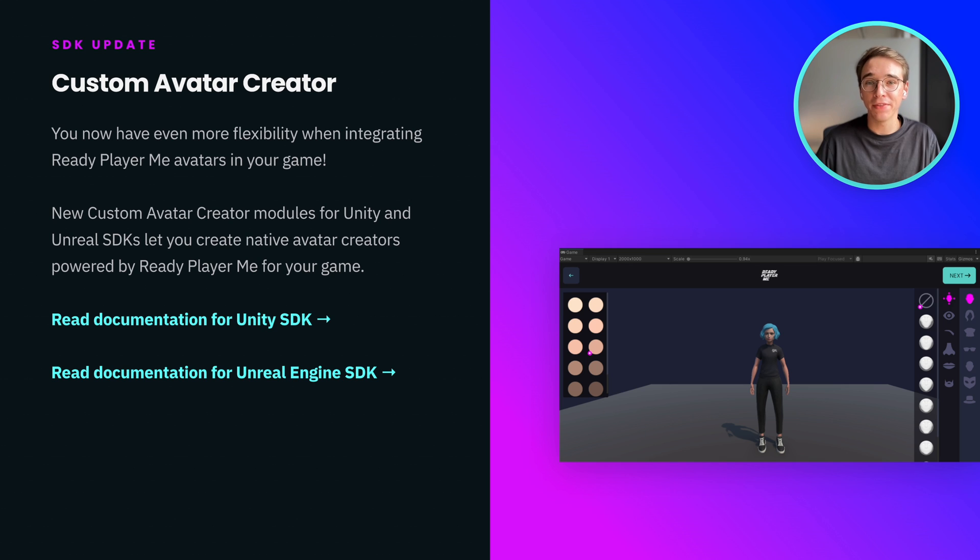You can now build your own native avatar creator for Unity and Unreal applications powered by Ready Player Me. Go to GitHub to learn how you can integrate the new custom avatar creator in your game.